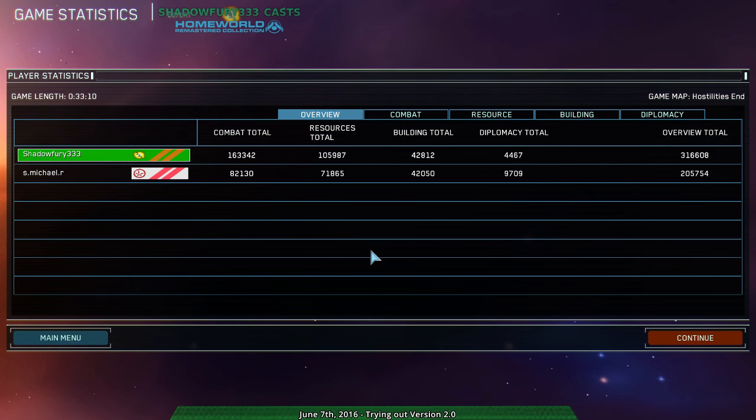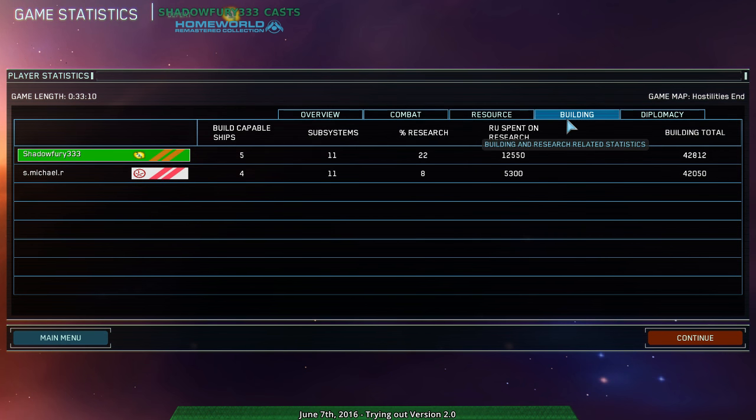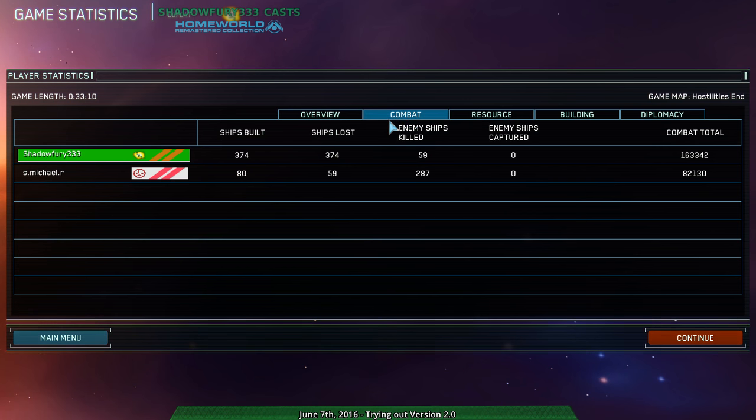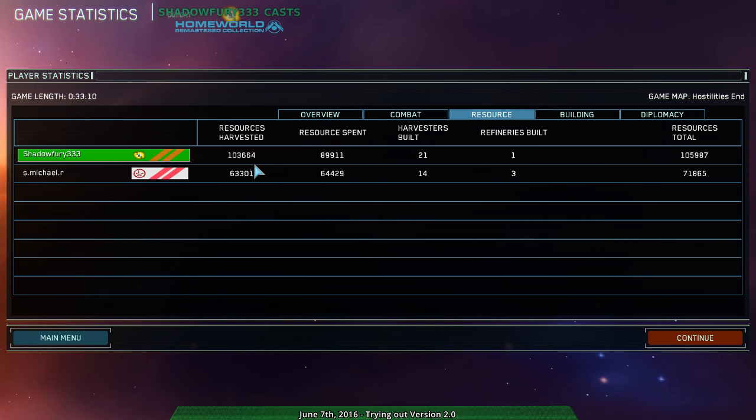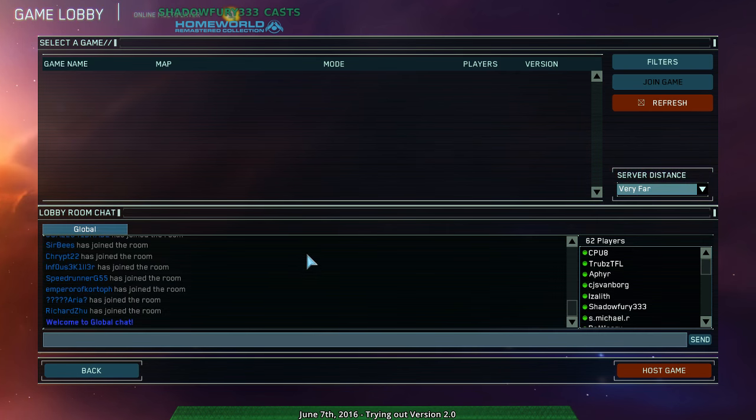Man, I had so many resources. I think most of my problem there was that I didn't know what to build — I didn't have a plan. I built more ships because I'm playing Vhagar, so yeah, that happens. But also I had far more resources and harvesters and was ripping apart all their stuff. I had a massive economic advantage — I just didn't translate that because I didn't know what to do.